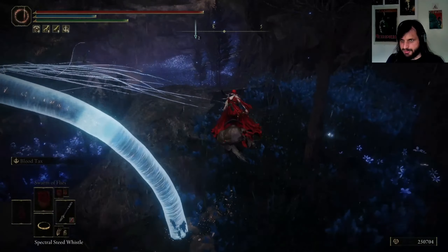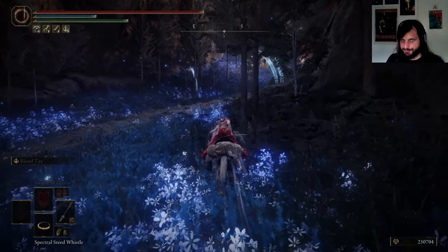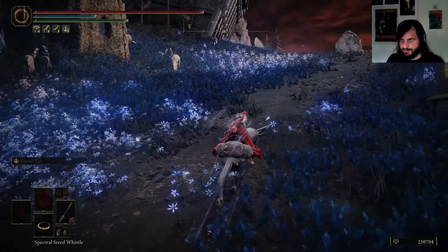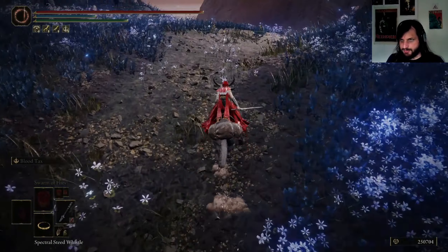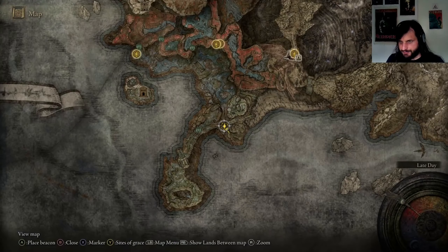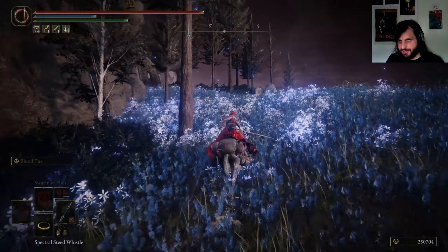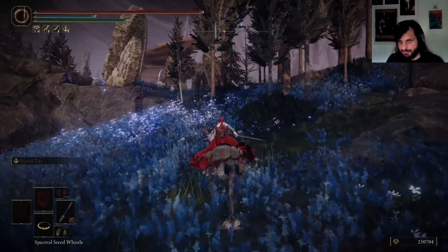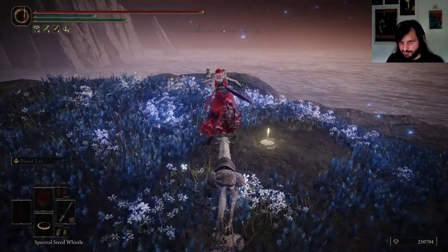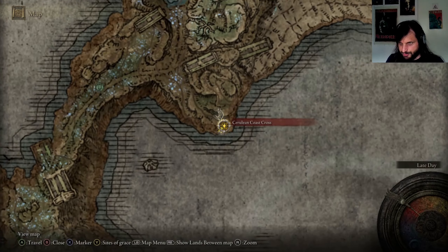How did we get over there, actually? Wasn't there a horrible monster guarding it that I've decided not to engage? I feel like there was — let's go see what it was. There's our map. What was there? There was something there. And there's this up here. Hold on — we didn't go here. That looks like another potential site of grace. Yes! Okay, we totally missed this. When I say 'we,' I mean I — I missed this. Alright. Lost grace discovered — this is Cerulean Coast Cross. Makes sense.